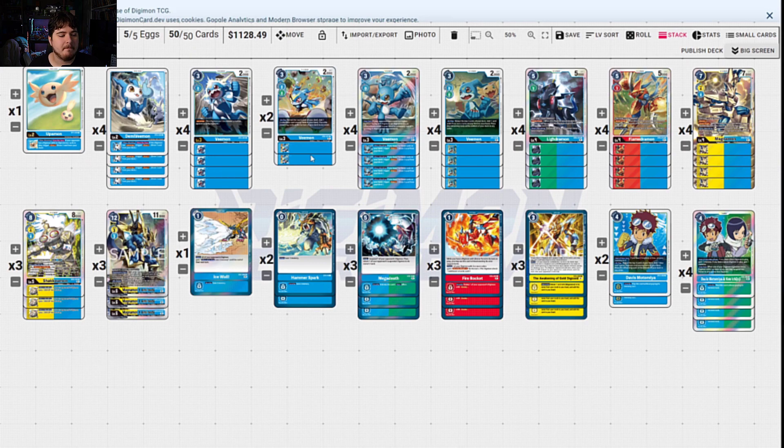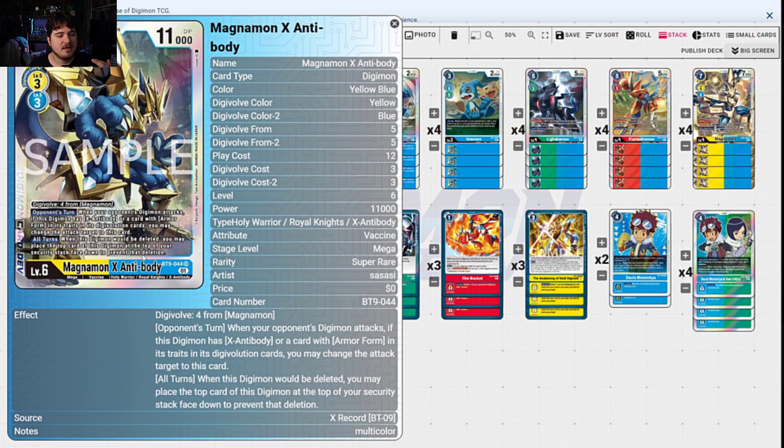New for blue is Magnamon X-Antibody, which really does come in and put in work. It has: when your opponent's Digimon attacks, if this has X-Antibody or Armor Form in its traits, you have a preventative measure. You have two ways to achieve this — Awakening of the Golden Digizoid to digivolve on any of your armors, or go on top of Magnamon himself. Magnamon gives it extra oomph from its first digivolution, so now you have a bigger Magnamon X-Antibody at 18k or 20k with no way around it. The only way you get around it is blowing it up with anything that can reach higher DP, and there are very few options in the format that can do that.